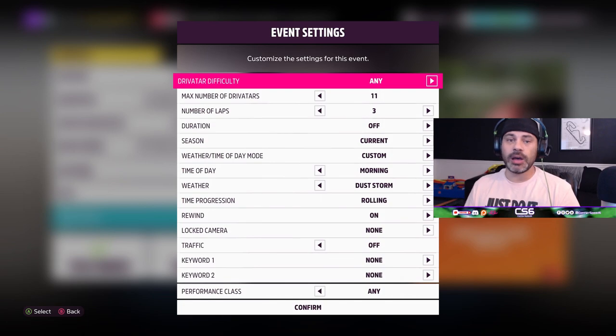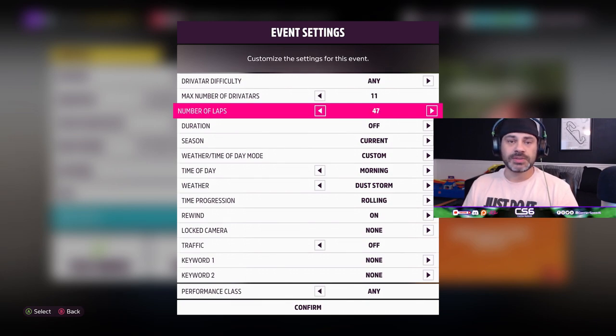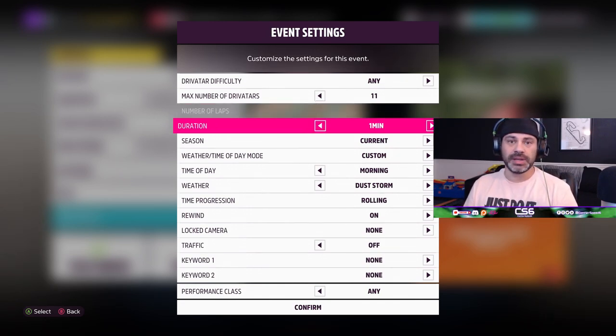Event settings has a couple of new things and great features I've been asking for since the route creator in Forza Horizon 4. We can adjust drivatar difficulty to set it at whatever we would like, and it's always going to be that difficulty every time someone runs the race. My favorite thing is we can adjust the maximum number of drivatars - anywhere from 0 to 11 drivatars in an event, which is amazing. Number of laps goes to 50, which is the max for Forza Horizon games.